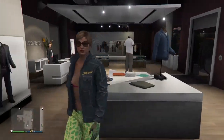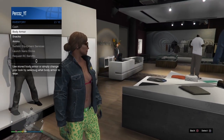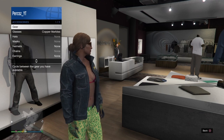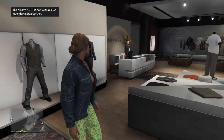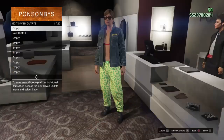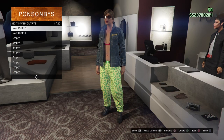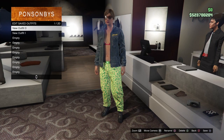Once you've equipped the black floral bikini, back out and bring up your interaction menu. Go to style, accessories, and go ahead and take off the gloves. Once you've taken off the gloves, go ahead and save this into slot one. Make sure you save this outfit into slot one.